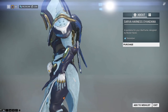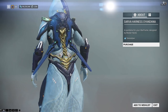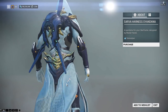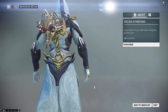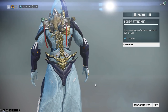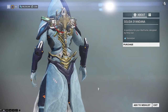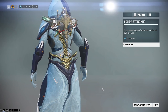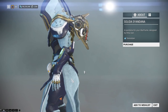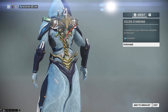Moving on to Syandanas, there are two of these. The first is the Sova Harness — it has added physics and looks kind of nice. Even the Slida Syandana has ribbons attached that also have physics. I really do like the thing sticking out the side here. This is pretty nice — much more bulky than the Slida Syandana, but still really nice.